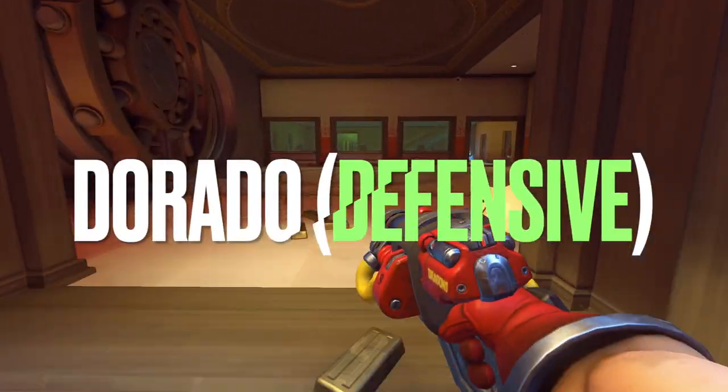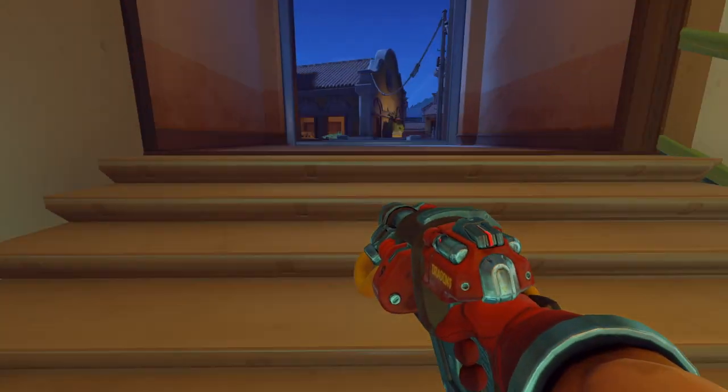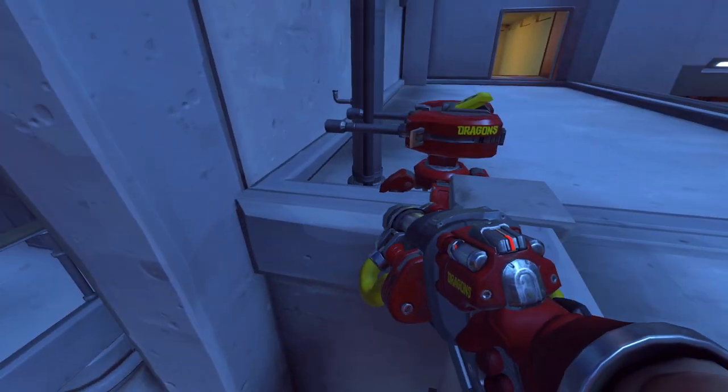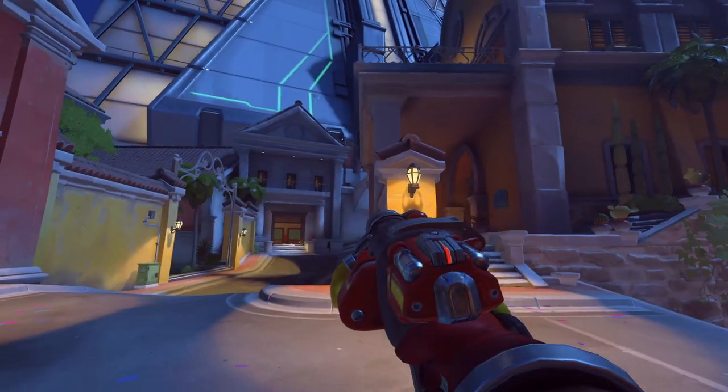A simple but effective spot on Dorado — rotate around to the high ground and drop a turret next to this electricity pole. Be careful not to place it too far forward though, as it sticks out like a sore thumb. Placing it a little further back sinks into the terrain a little, making it harder to hit.